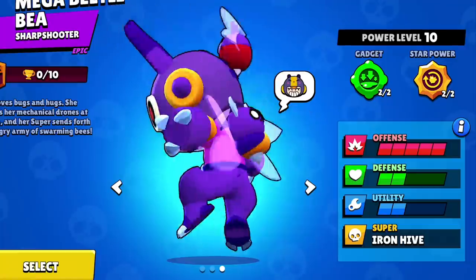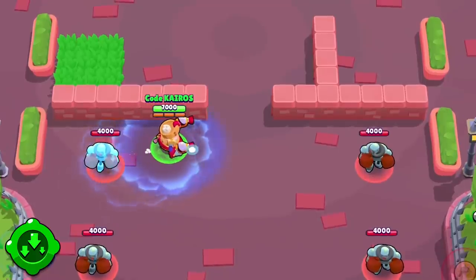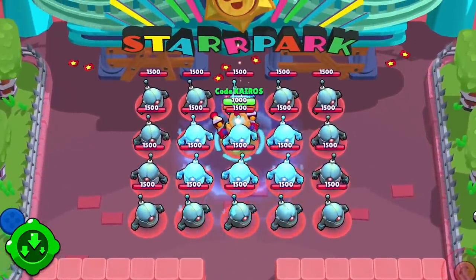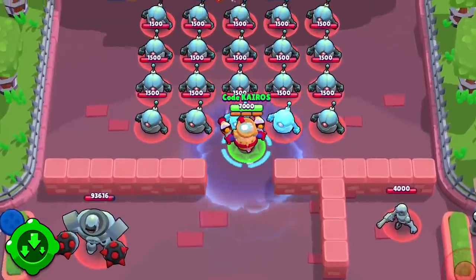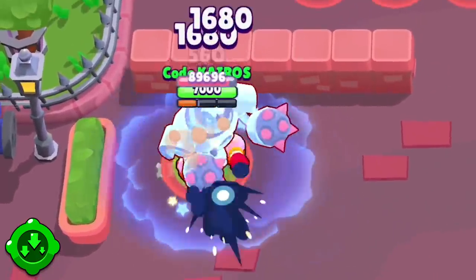Up next is Daryl, and then we'll talk about Sprout. Daryl's newest gadget is Tar Barrel. When Daryl uses this ability, he creates a slowing area around him for 4 seconds. This means that if Daryl is able to get close to an enemy brawler, all he has to do to guarantee that he can reach them and kill them is activate this gadget, which is really strong for Daryl because he does a lot of damage up close. But it does not have a very big range, so he will have to get pretty close to them.